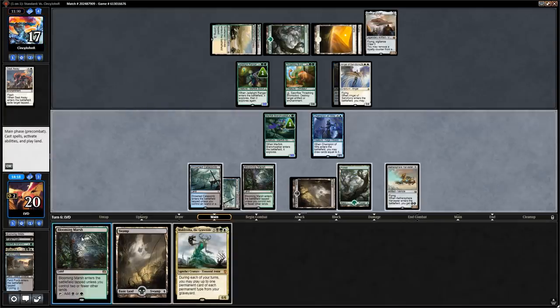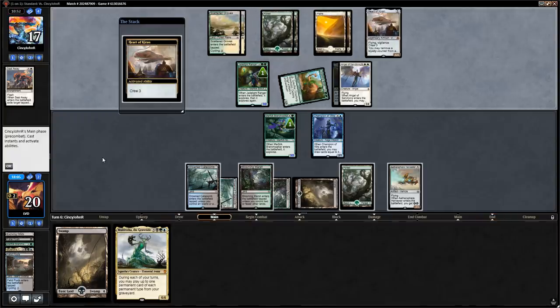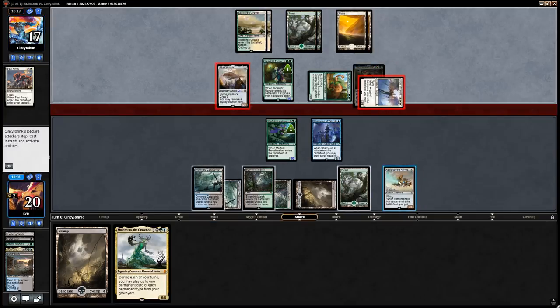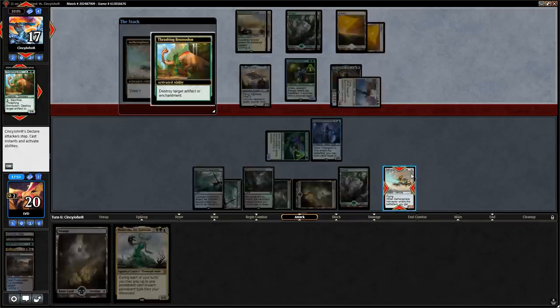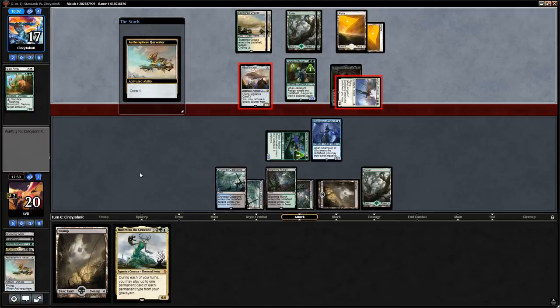Muldrotha is not a bad draw — can't play it right now, but next turn we can play Muldrotha plus a land in the same turn, which is sweet. We might take a beating this turn but hopefully stabilize soon. Heart of Kiran gets crewed and two flyers come in. I'll crew the Harvester using the Branchwalker since I'd rather have the Branchwalker exiled by Seal Away than Champion of Wits. I actively want the opponent to use Brontodon to blow up the Harvester here — that puts an artifact in the graveyard for Muldrotha. We take seven in the air.